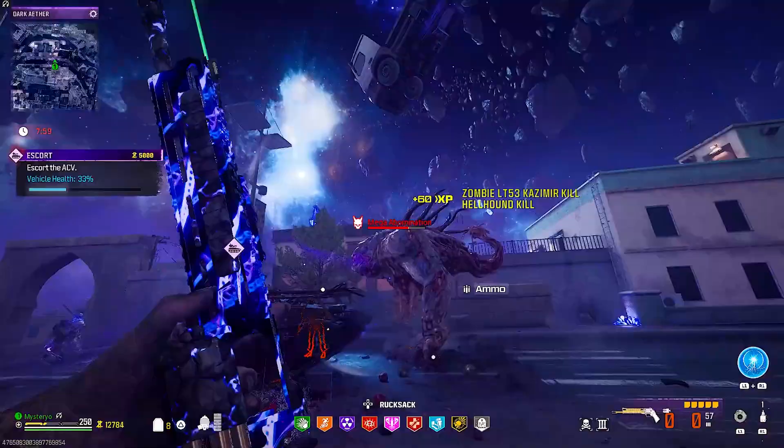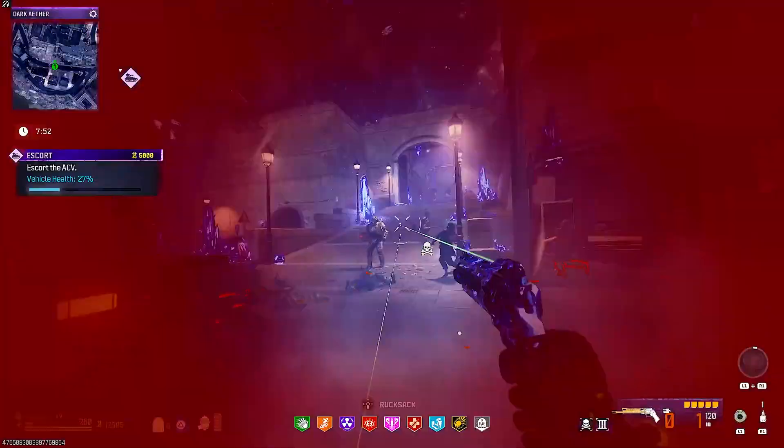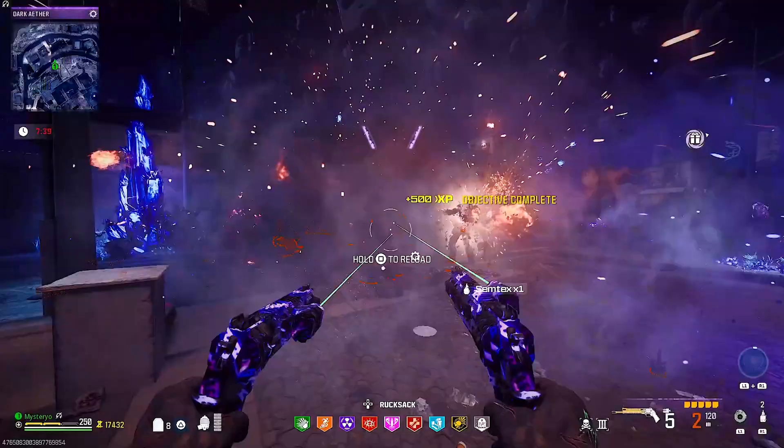Two more extra tips: if you are lucky enough to have deadbolt turrets along the route where the ECV goes, activate them — it's a good idea to bring one or two circuits. Also, take this with a grain of salt since I was unable to test it, but it seems shooting the ECV with the new VR11 Wonder Weapon restores its health. I'm sure if it's true, this will be patched soon.